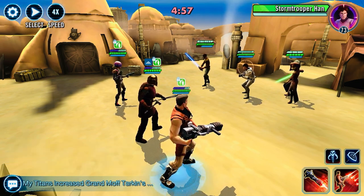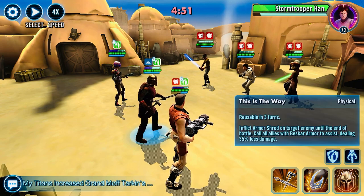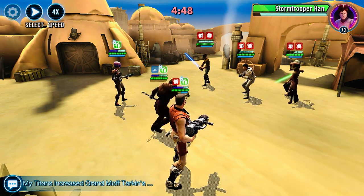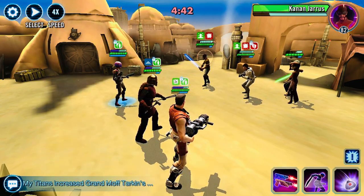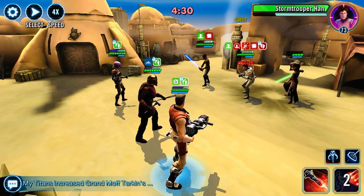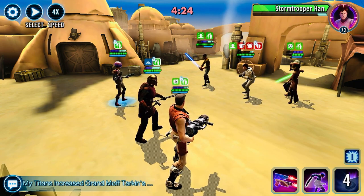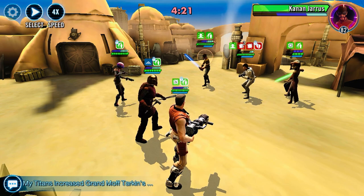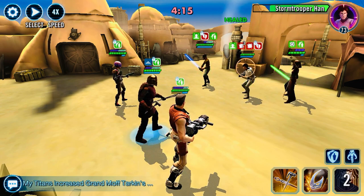Let's go ahead and get some offense down. Okay, a little bit of a counter, but that's no biggie. Let's get some armor shred on Stormtrooper Han. What does this special do? Okay — expose and stagger the target enemy. Let's go ahead and do that. Get some good hits. I want an armor shred right there. Go ahead and get some more hits. Lots of damage over time coming in.